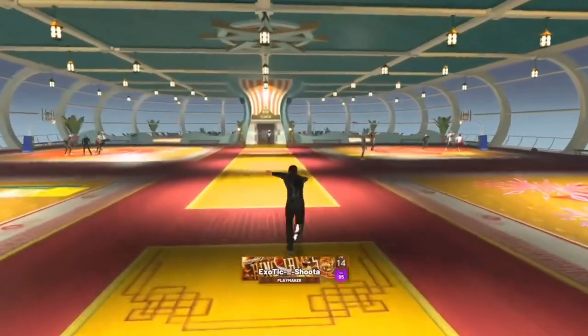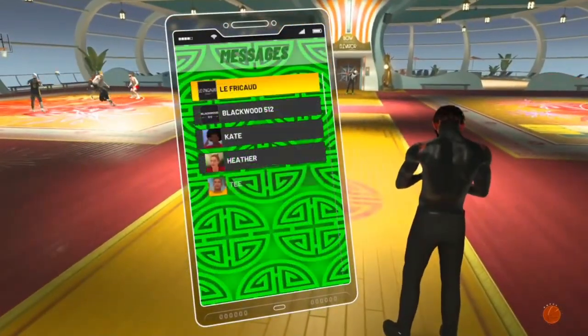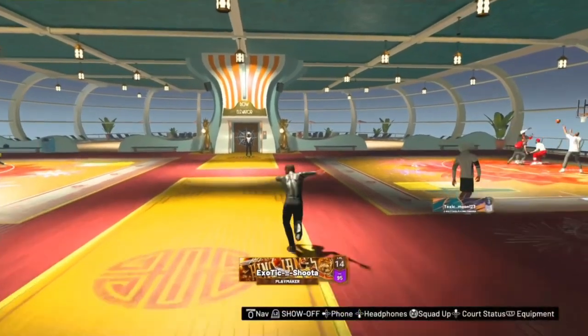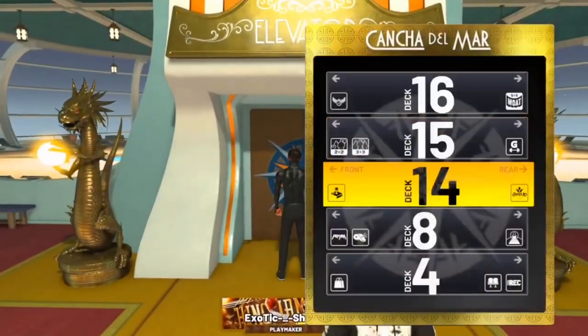So first, when y'all first make a player, you're gonna want to come to your messages. And then you're gonna want to come to Heather. She's gonna text you — basically tell her to come to you — and the first text message she's gonna send is to come to her.